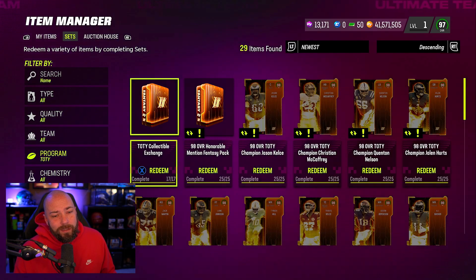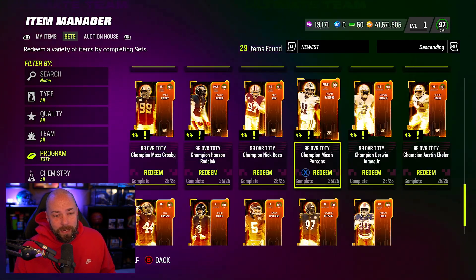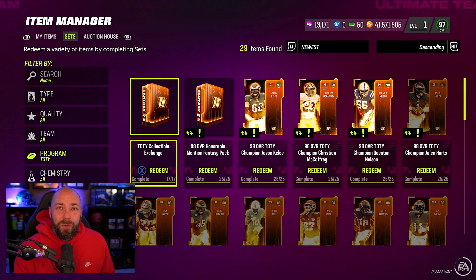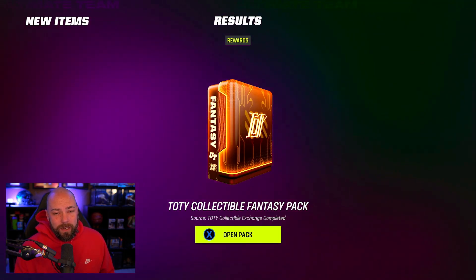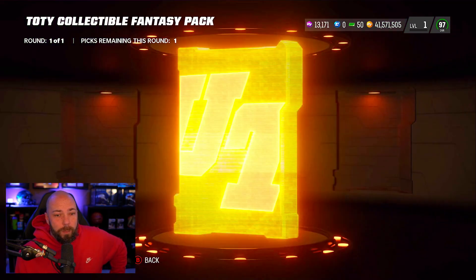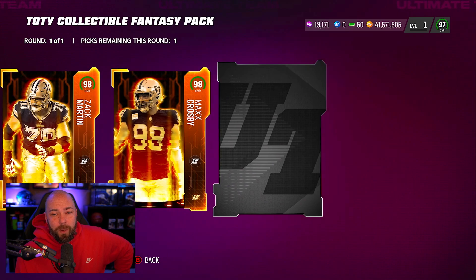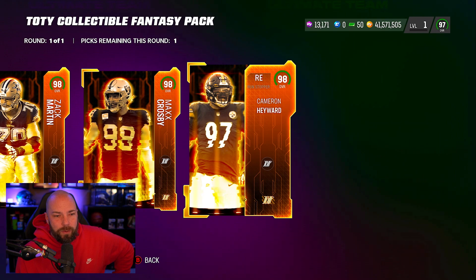We might have found a loophole but it doesn't seem that way. I have a bunch of cards in my binder — let's do our Team of the Year collectible exchange. You can play solos to get another one which is bound, but this one is auctionable right here — a Team of the Year fantasy pack, one of three, auctionable. Let's see who we're pulling today.